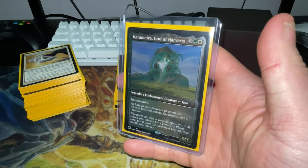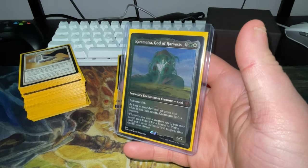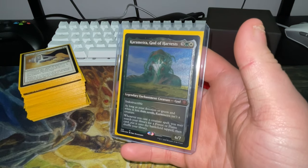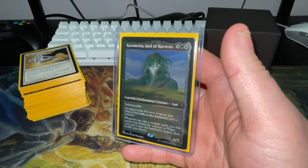Karametra is a 6/7 for five mana, Selesnya colors. She's indestructible as long as your devotion to green and white is less than seven — otherwise she isn't a creature. Whenever you cast a creature spell, you may search your library for a Forest or Plains card and put it onto the battlefield tapped, then shuffle your library.